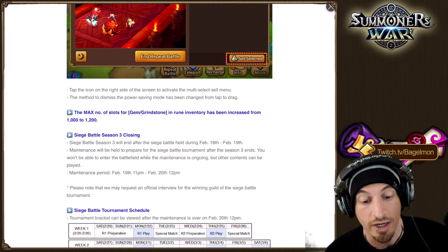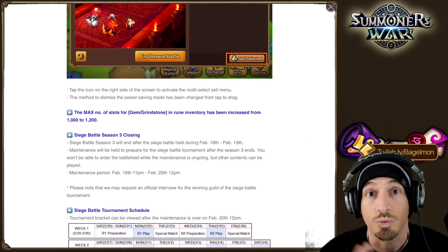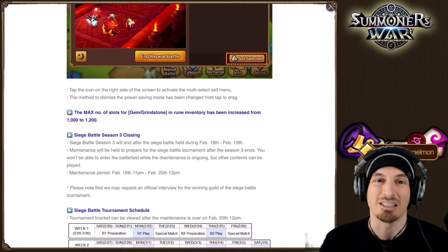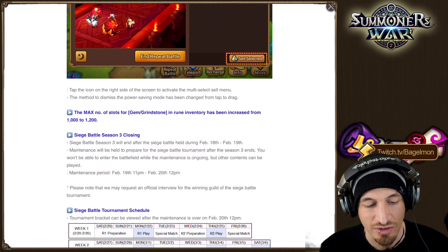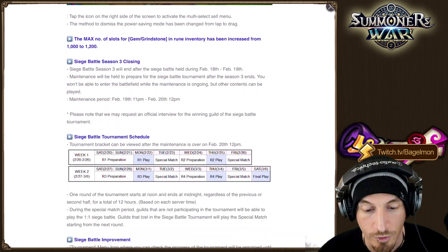Max number of slots for gems, grindstones, and rune inventory increased from 1000 to 1200, which is very nice. I love these increases, especially the gem storage because I feel like I always need more — I need more rune storage too, I need more everything storage. Both of those are the first two things I want to touch on.